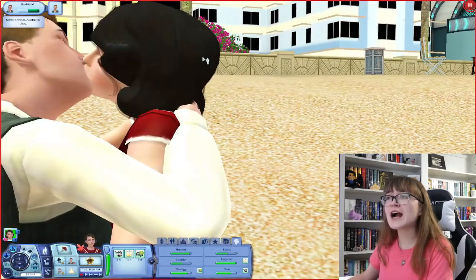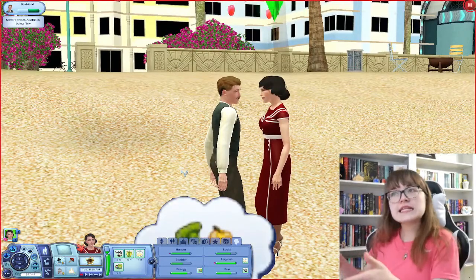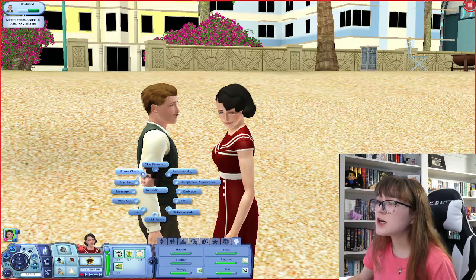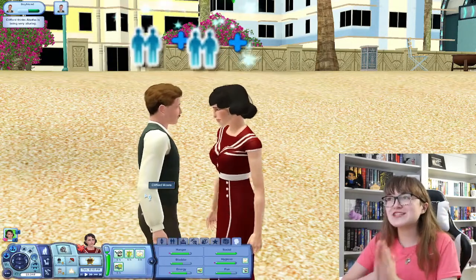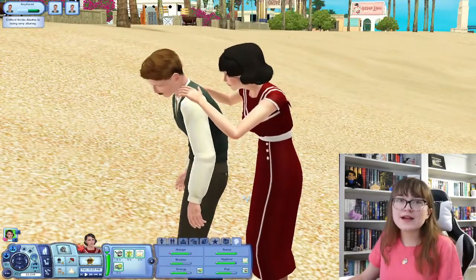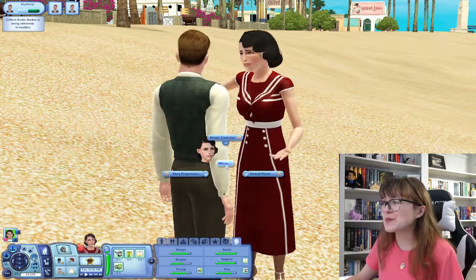Look at you guys — your lips are actually touching! Good job! She wants to have a great date with Clifford. Is it too soon to get engaged, leading to marriage? Look, what do you do with your date if you're not trying to butter him up to propose? He thinks we're being very alluring. What if we proposed? I know we're going fast, but I really, really want to get to Generation 2. What are we supposed to do? We don't really have a lot of stuff to do in this generation besides have an affair, and we can't have an affair until we're married.